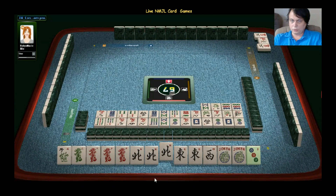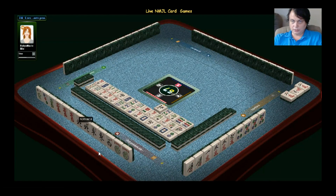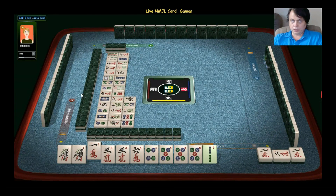This is going for option number five — North Wind. This is why she's discarding the north, because she needs just a pair of north winds for number five.